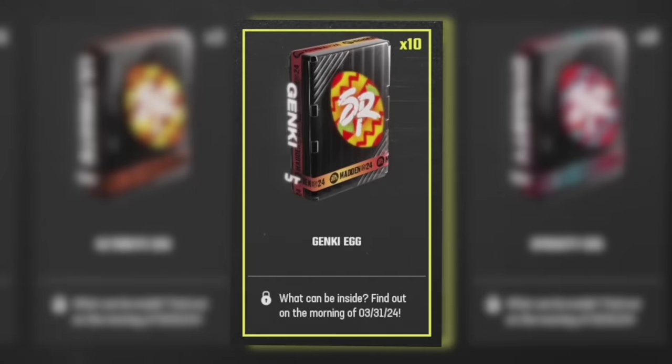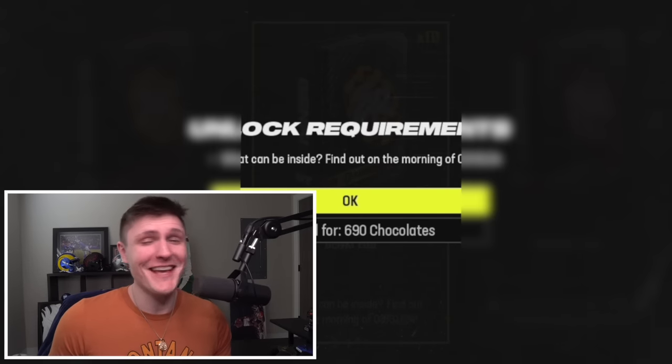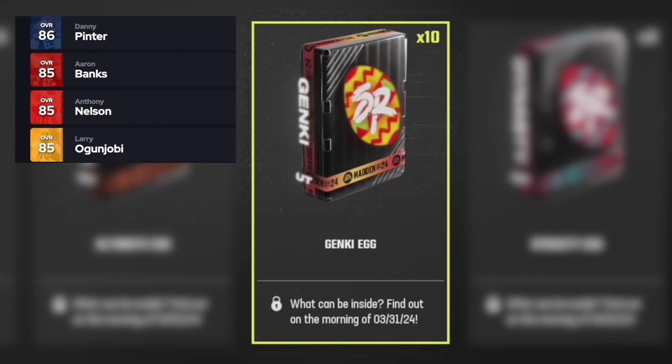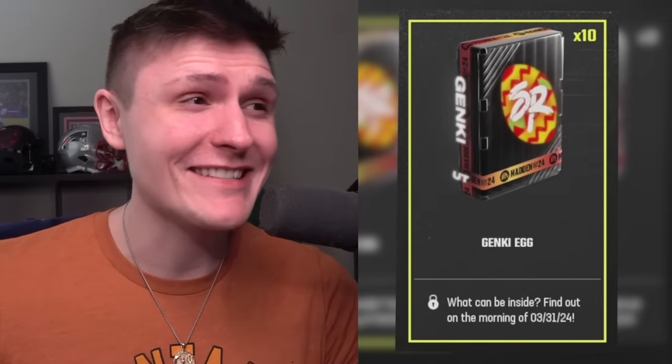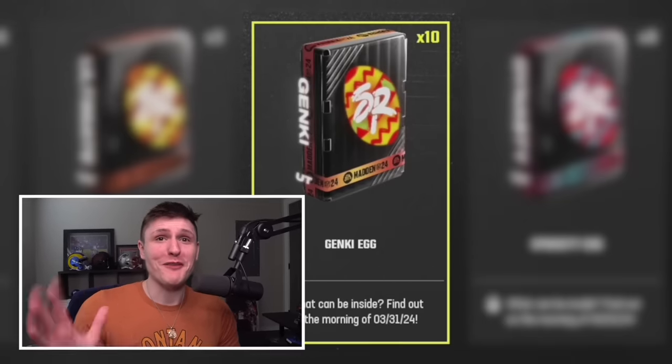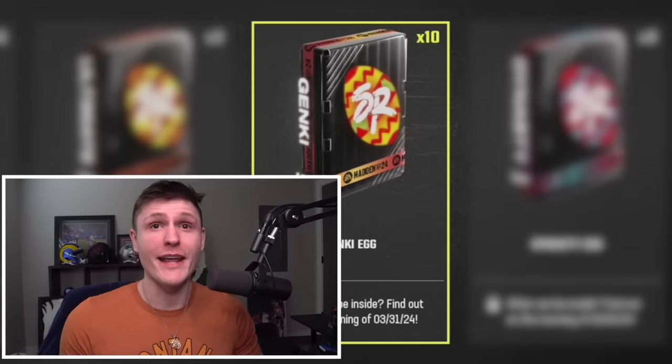After that we've got the genkai egg which quick sells for 690 chocolates, a little bit more than the nice egg. The lowest genkai force cards are around 85 or 86 overalls, and I think this is going to be on the lower end — maybe an 89 plus overall pack, or possibly even 90 plus. I don't think it's going to be a 93 plus because EA is not that kind, but the most likely option is probably like 86 or 87 plus packs. I'm just trying to temper everybody's expectations.